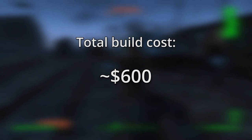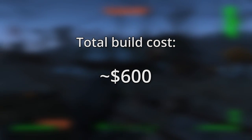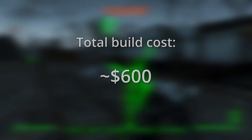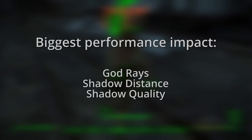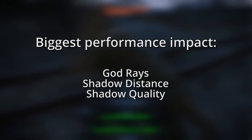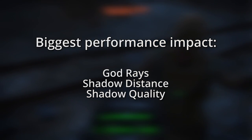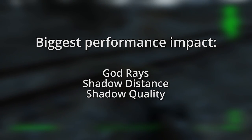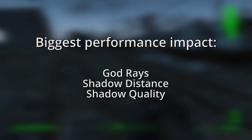The i3 4170 or the FX 6350 will work as CPUs that won't bottleneck the game's performance. A setup built with these specs will probably cost around $600, and you can lower just a few graphical settings to get up to 60 FPS if you're not happy with your frame rate. In particular, there are three settings that have an enormous impact on FPS: God Rays, Shadow Distance, and Shadow Quality. Tweaking these particular settings will be your best option for achieving 60 FPS without sacrificing a lot of visual quality.